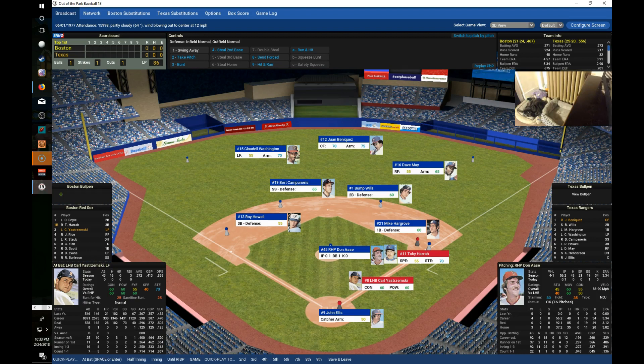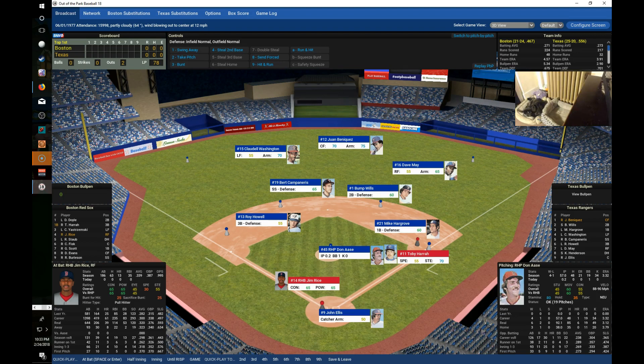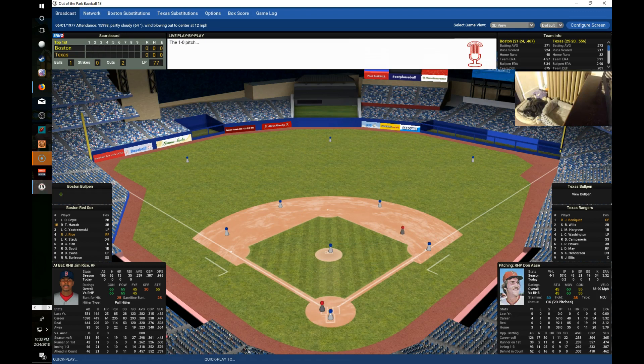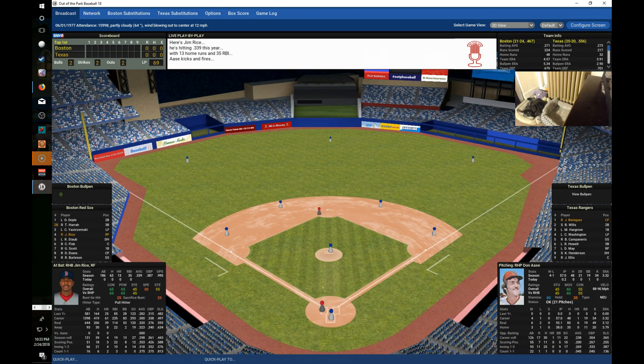With a 1-1 count, Yastrzemski hits a fly ball and Beniquez makes a great diving catch in center for out number two. With two down, Herra tries to steal again as Jim Rice comes up. This time Herra gets a good jump and steals second base — his sixth stolen base of the season, putting him in scoring position. But Rice hits a little nubber to shortstop, Campaneras throws to first, and the Red Sox fail to score.